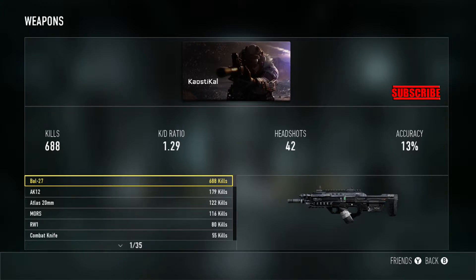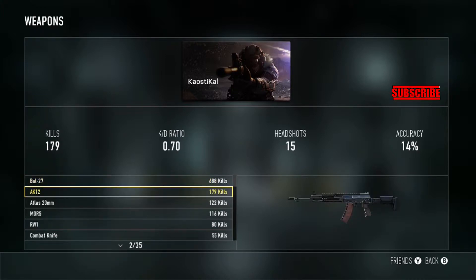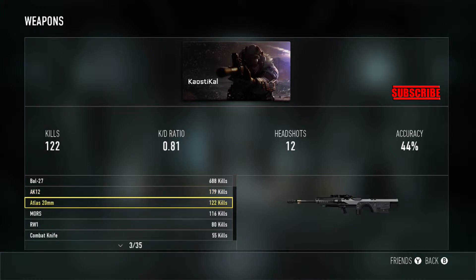The BAL-27 is an absolute beast of a gun, but I think it's kind of overpowered because SMGs are supposed to counter it but really don't. If SledgeHammer is watching, maybe that's something they could consider changing. The BAL-27 is my favorite, the AK-12 is my second favorite, and then the Atlas 20mm is a pretty good new sniper as well.